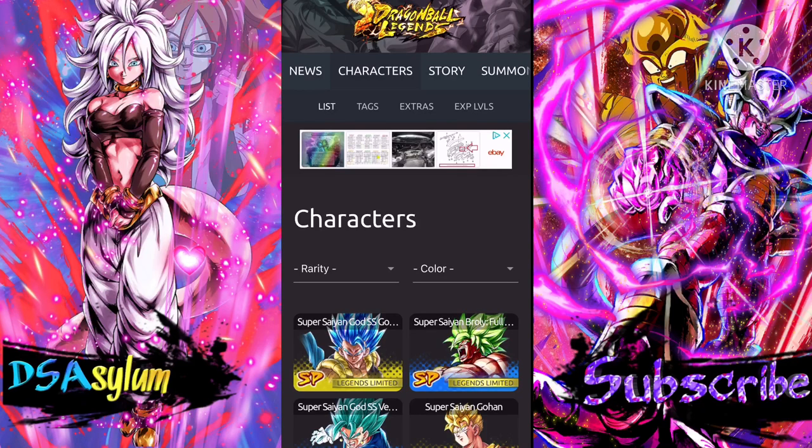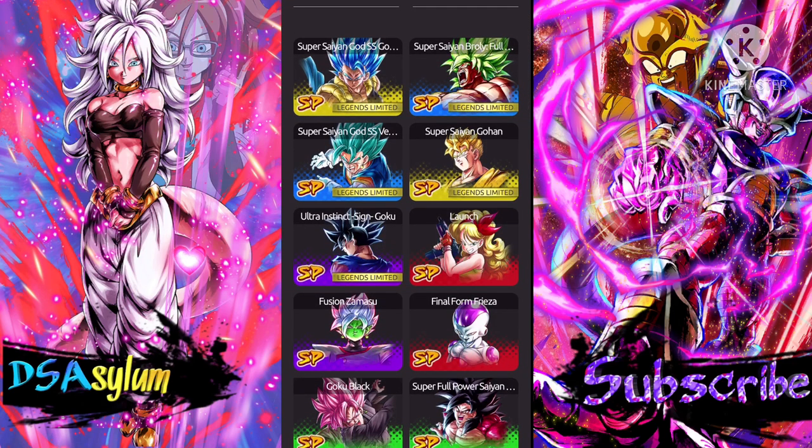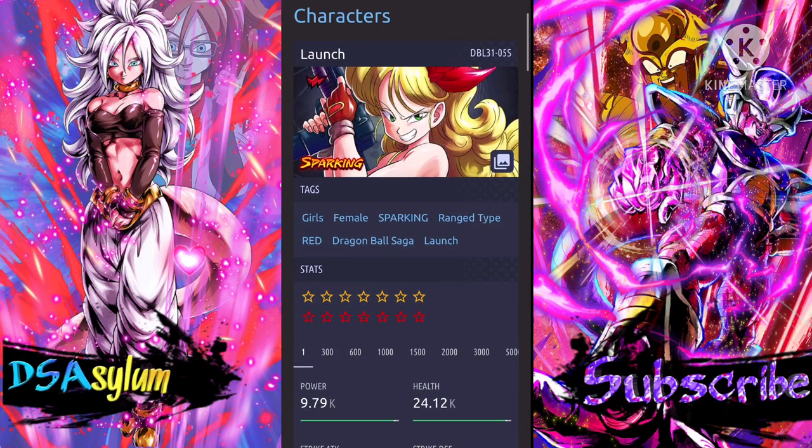Alright, here we go on DBZ Space. You guys seem to enjoy when I broke down the characters last time, so we're gonna do it again. What's really surprising is that Launch has the highest power level of any non-LF or Zenkai in Dragon Ball Legends. That's interesting, and she's red — the one color that the female team needs.